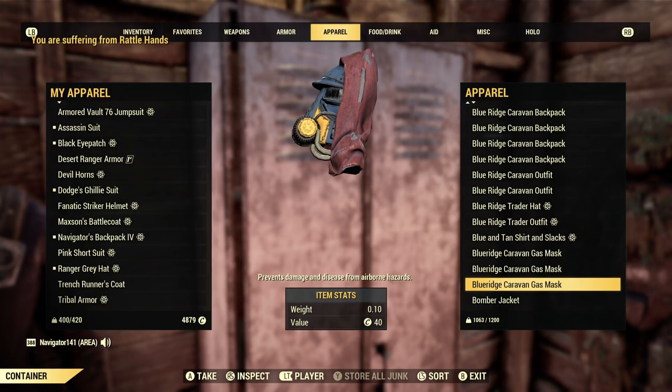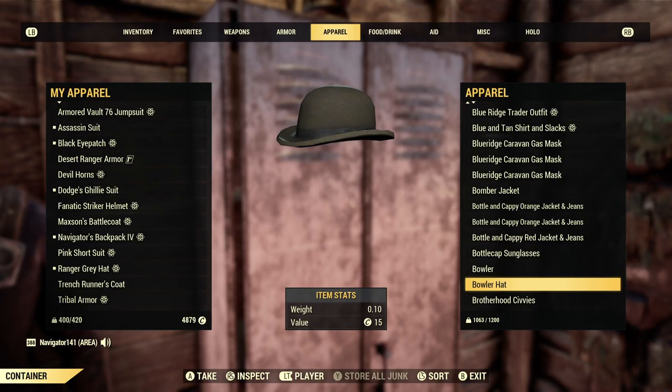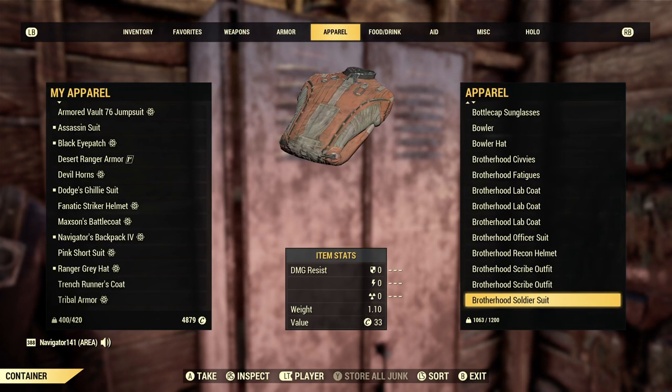I have two Blue Ridge Caravan outfits, and the Blue Ridge Caravan gas mask — I actually just picked up another one yesterday, so that's five in total. Holy shit, five of those gas masks. The bowler hat's always nice to have, although I don't get it — there's the 'bowler' and then there's the 'bowler hat.' They're exactly the same, I think it's just two different names.